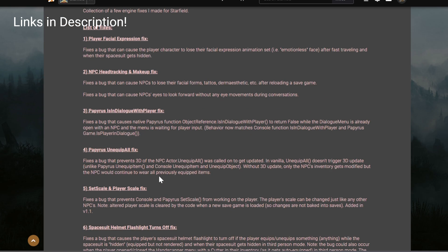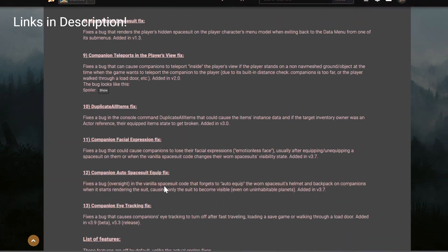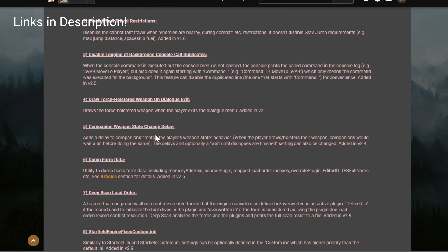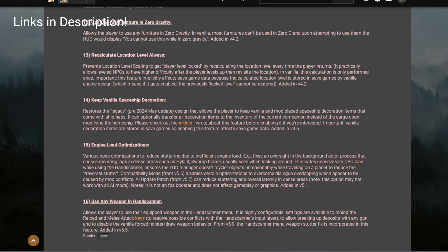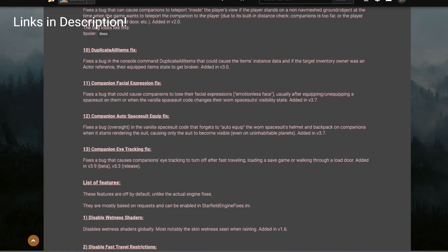It's got a lot of features and fixes already built in, but if you go down to the list of features, these are off by default so you have to go into the INI and make the adjustments to enable them. Going down to Engine Load Fixes — it's number 15 — Engine Load Optimizations. Enable that in the INI.